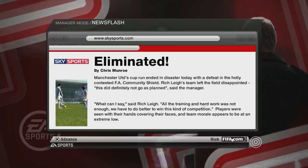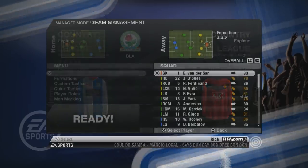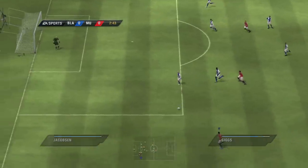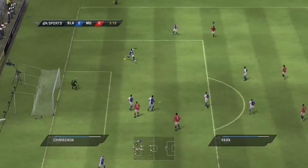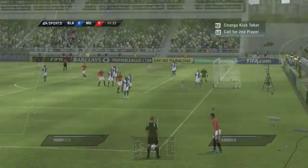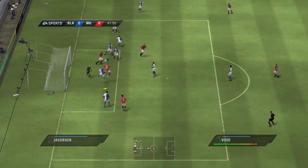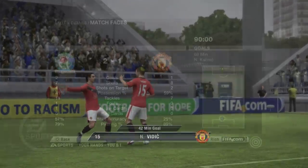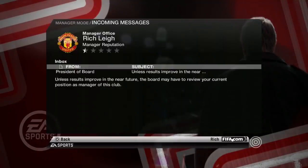Next up we're taking on Blackburn Rovers — David Beckham is out injured. Rooney plays it to Berbatov, who moves it wide to Ryan Giggs, who delivers a terrible cross straight to Chimbonda — blast from the past. We do score through Vidic from a corner, making it 1-0, and I think we're finally getting the hang of this game. Maybe not though — we've just lost 2-1 to Blackburn, and after just one league game in charge, they're already considering our position. We lost the Community Shield, we lost 2-1 to Blackburn, and now we might even lose our job. Brilliant.